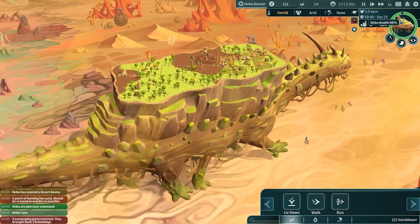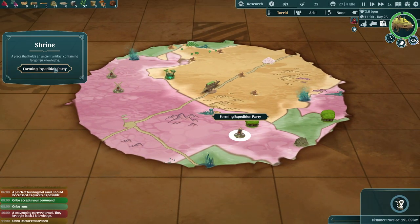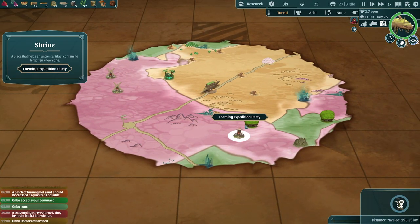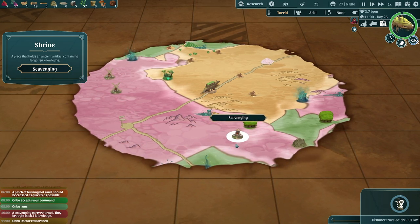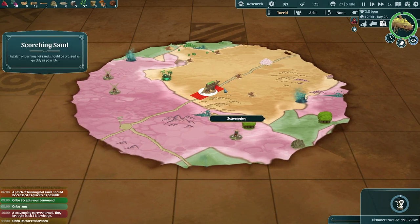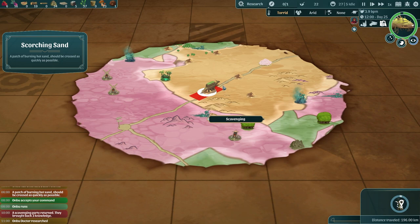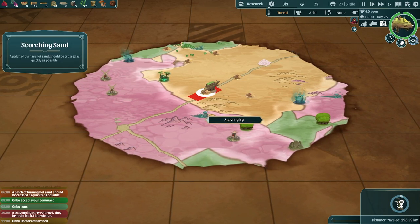Oh no, 98 now! But our scavenger party is back so we're going to be sending them out again to get more knowledge — because of course, as you saw last episode, knowledge is power. Onbu is going to have to run for quite a long time; he might be able to take a small break in between, but those two sections of scorching hot sand are extremely close together.